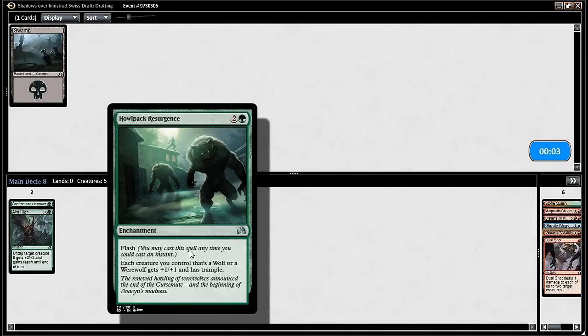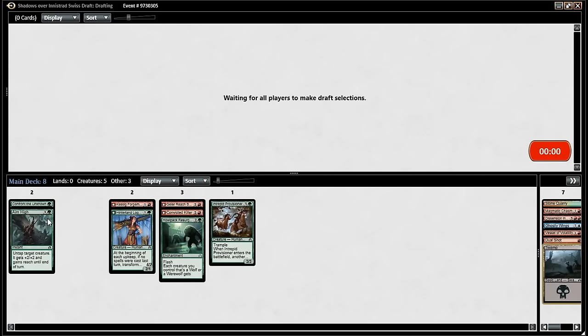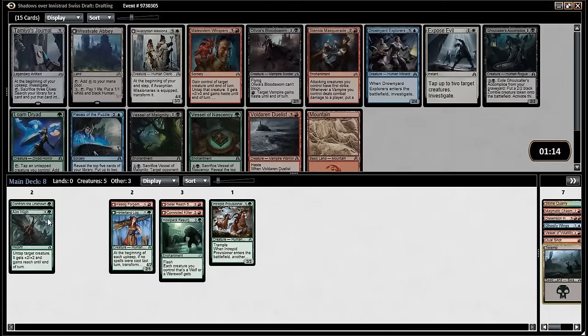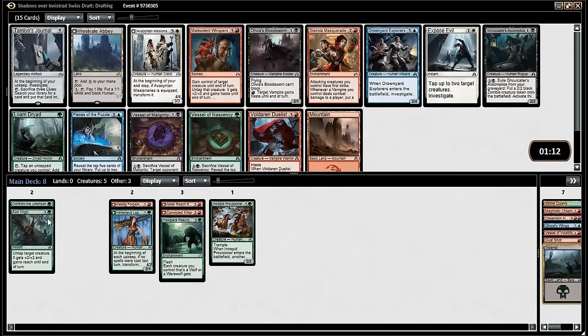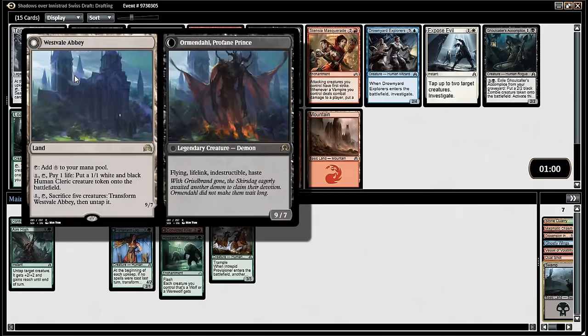It's also pretty good in a werewolf deck — say we're attacking with a 4/4 into something that can block it; a dual shot can finish it off and maybe kill a 2/1 in the dream scenario. Westvale Abbey feels weird in this deck, but Westvale Abbey can randomly win the game, and it's an extraordinarily low cost inclusion.